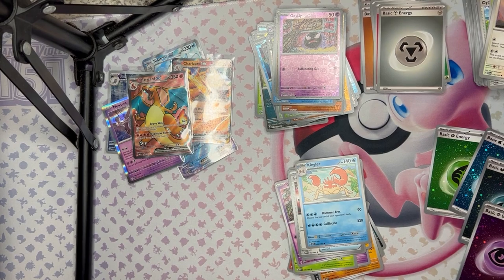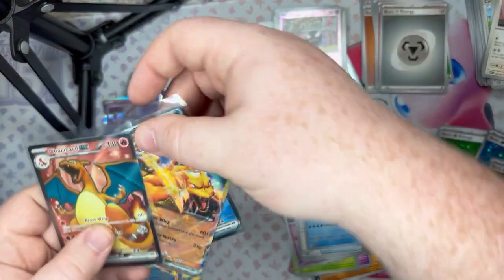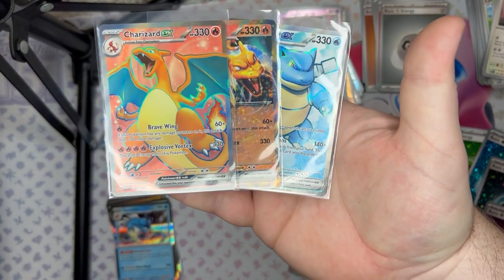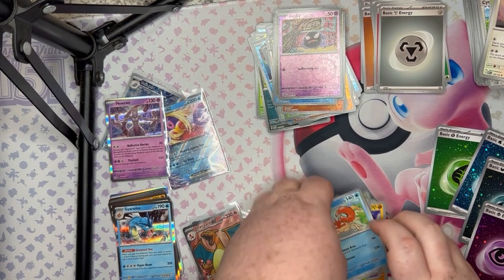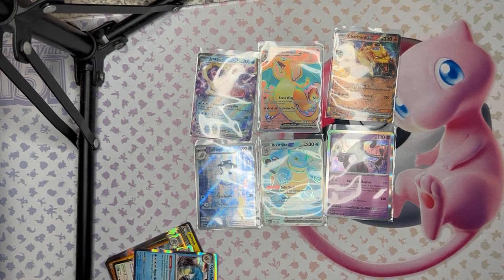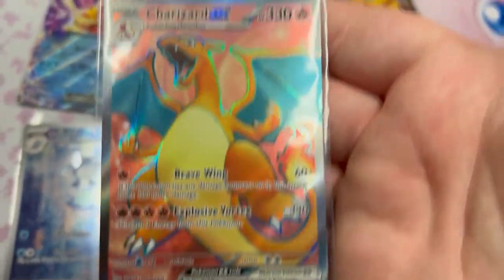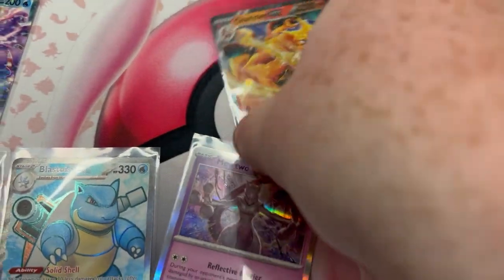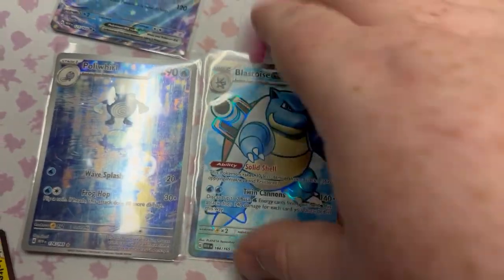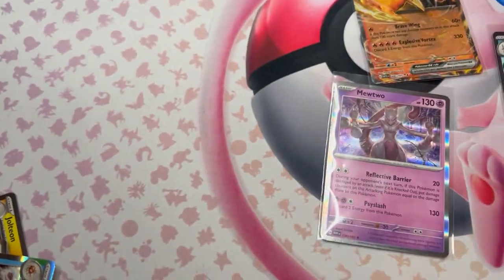Venusaur decided he didn't want to make an appearance. Man, I wish I'd swapped that last pack — I would have started with Blastoise EX and finished with Charizard EX. Let me clear all these — I think those are the best pulls. So we got the Charizard EX full art, regular Charizard EX, regular Mewtwo — probably not much — and the first pull of the day from the first pack. I don't know if this is special or not. Jinxy gags, alright.